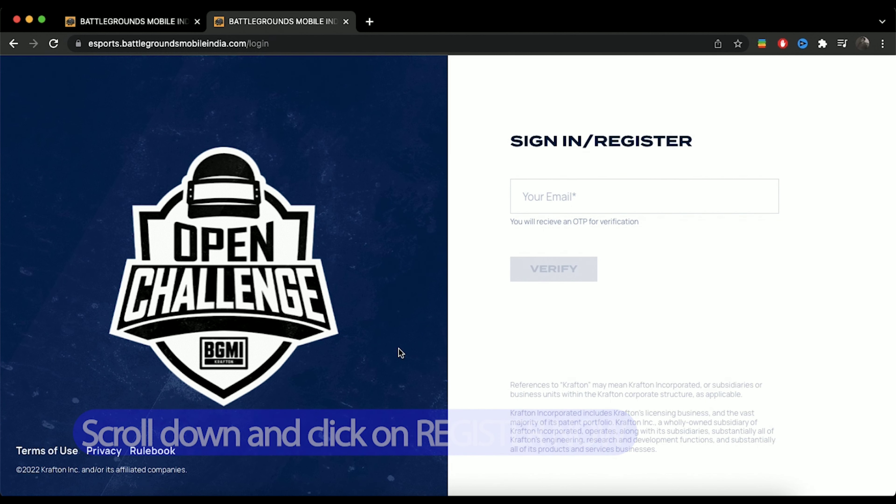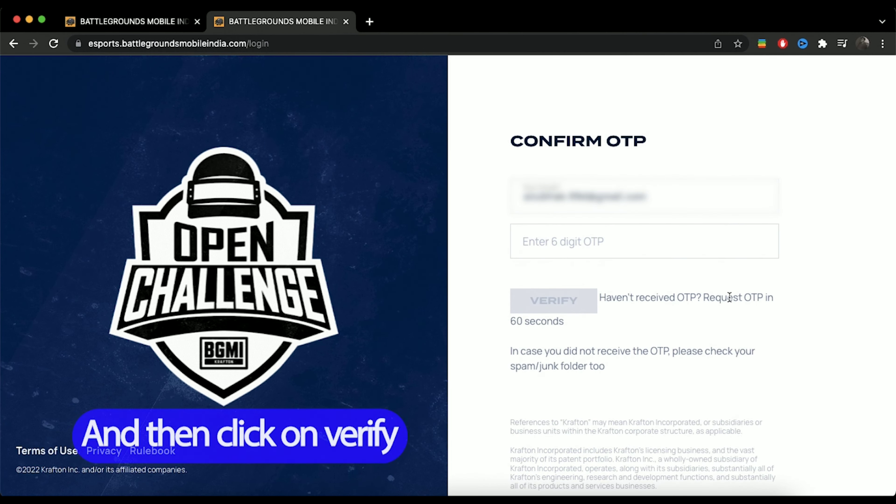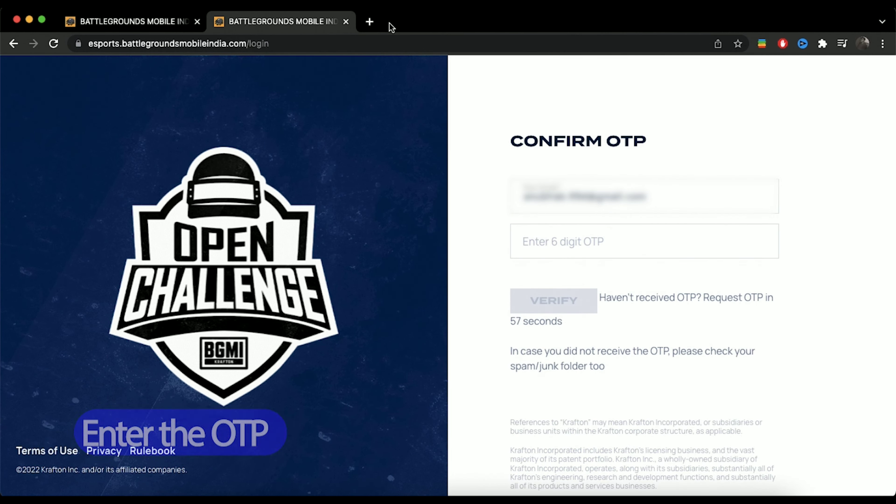Scroll down and click on Register Now. Enter your email ID and then click on Verify. Enter the OTP that was sent to your mailbox.